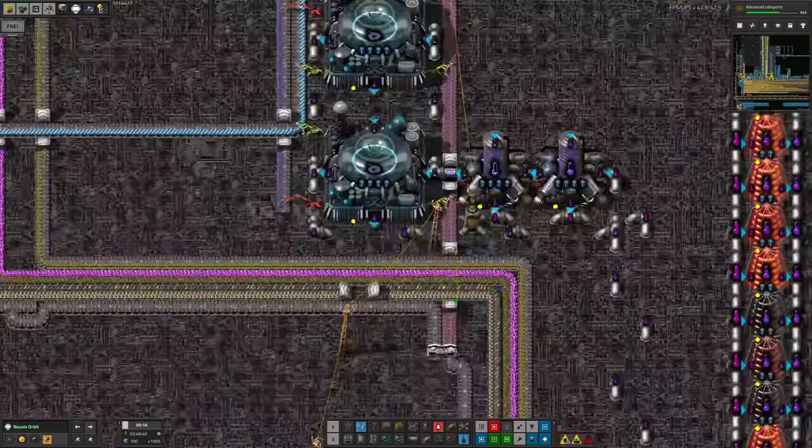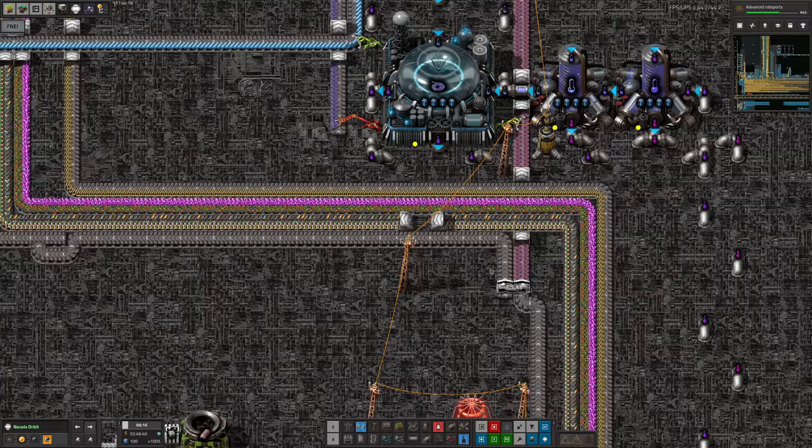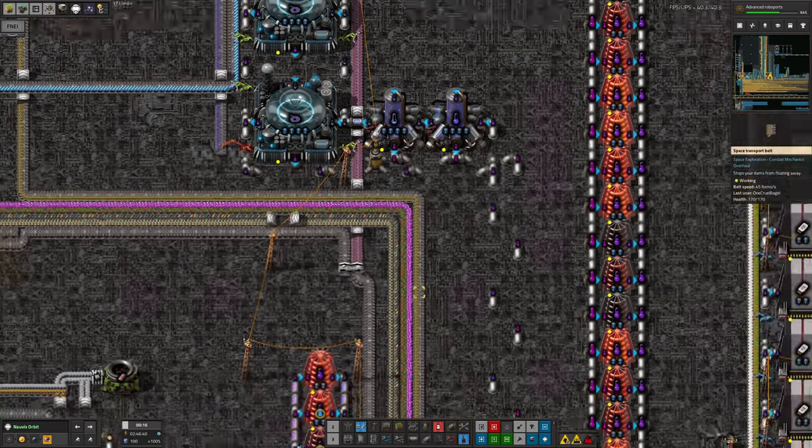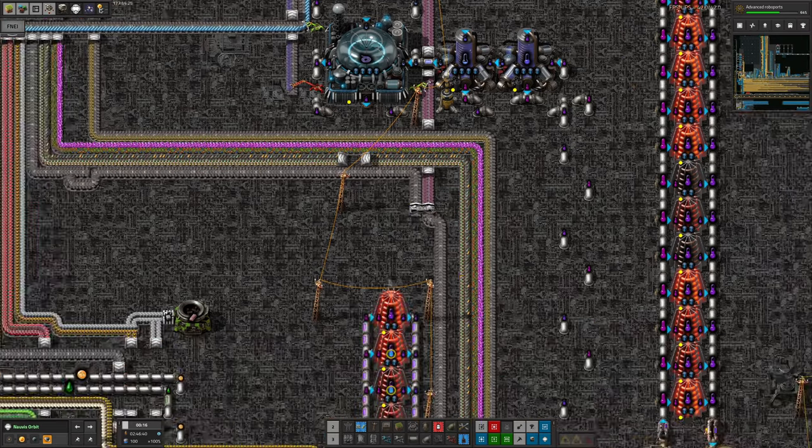We were making holmium cables around here — bringing in holmium by delivery cannon and plastics, making them on-site. That kind of worked, but we're trying to move away from delivery cannons entirely and from making intermediates in space. If we make them down on the ground we can use productivity modules and get a lot more throughput.